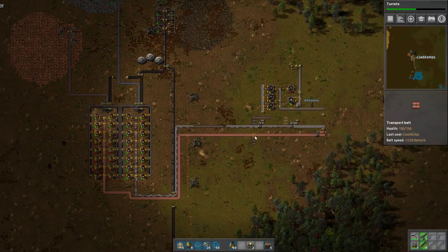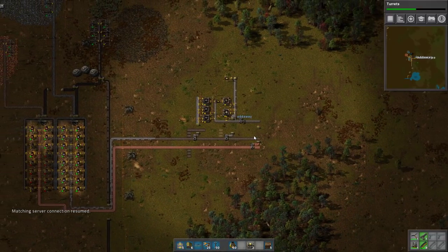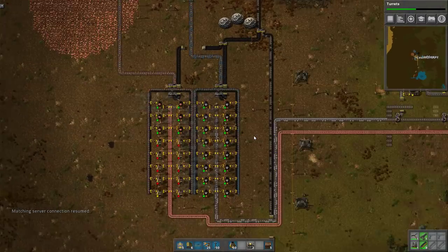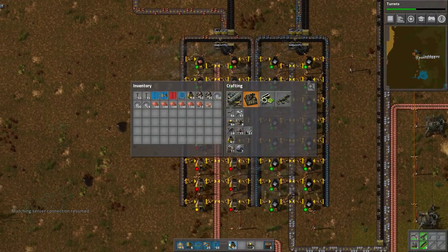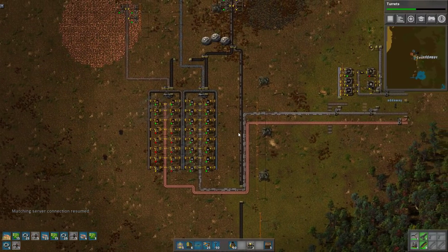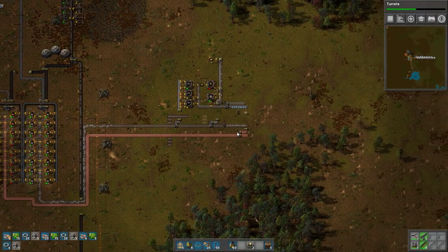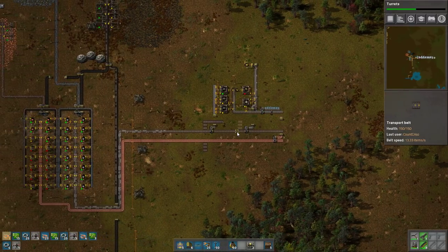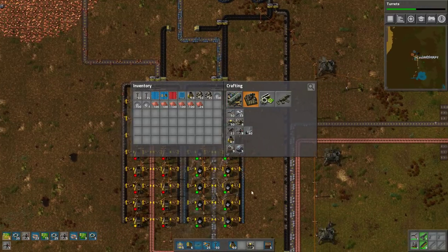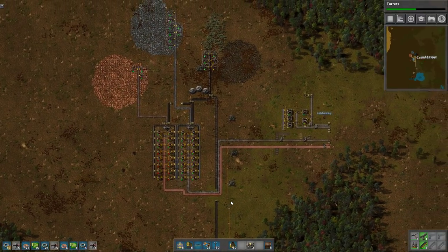I got into Factorio watching a Roomba play, like I got into most games, because me and Roomba seem to have very similar taste in games. He did some really good fun multiplayer which you should go and watch by the way. He always used to be stuck on raw material duty — just constantly increasing iron smelting and mining while everyone else used all the materials. I'm hoping I can avoid that. This is so cack-handed. It's gonna work, but it's gonna look horrific.